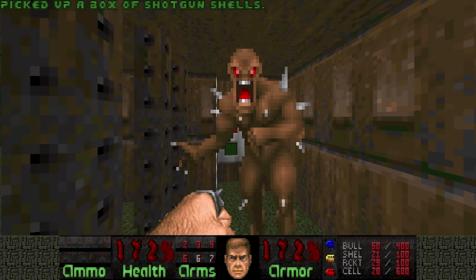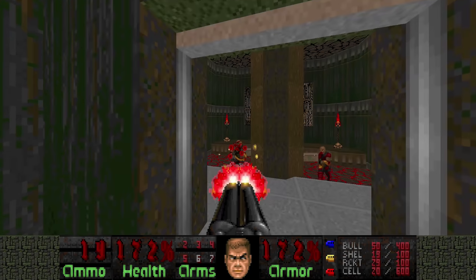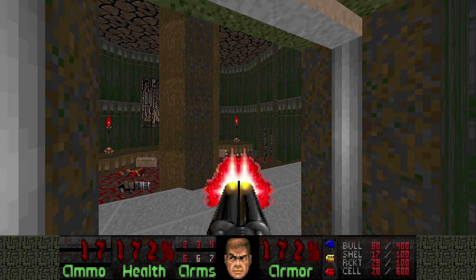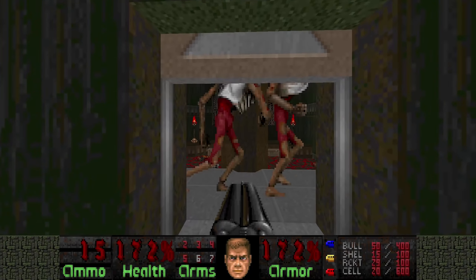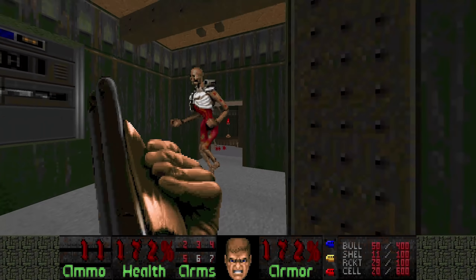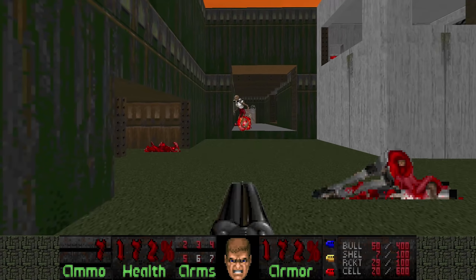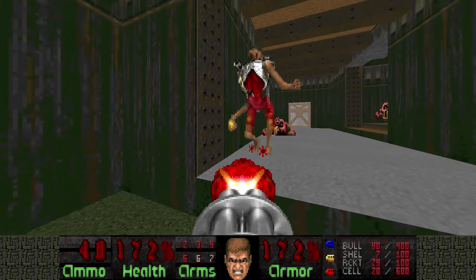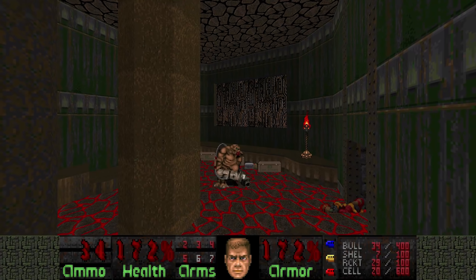Now once you hit this switch, you can go through the door here. But beware of the revenants around the corners. And there's also a Mancubus behind the pillar, as you can see.